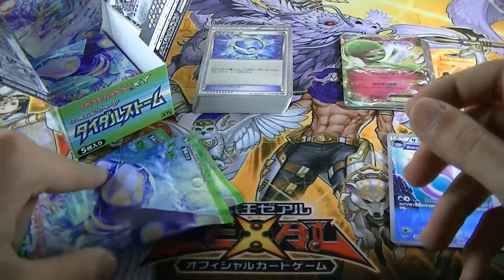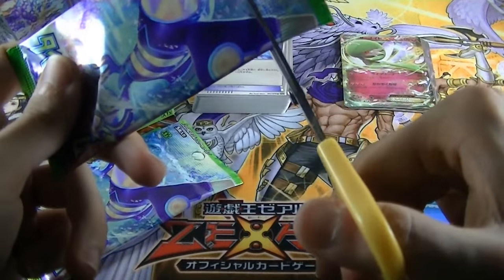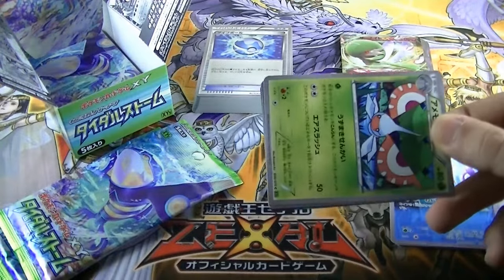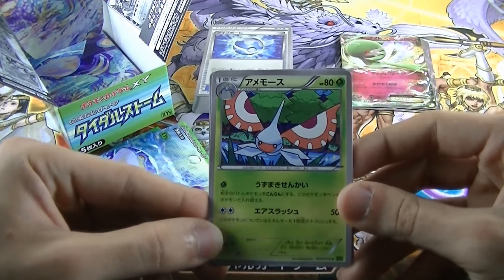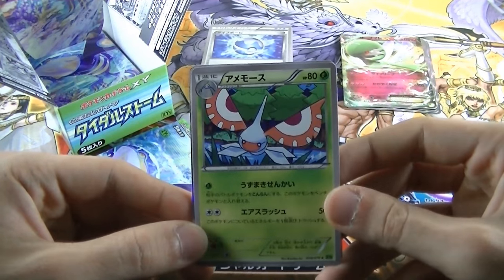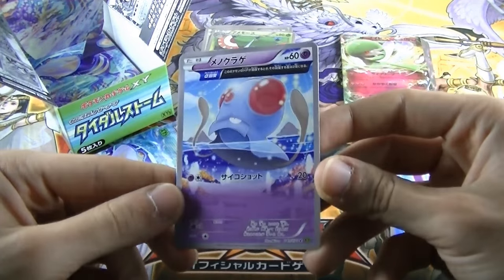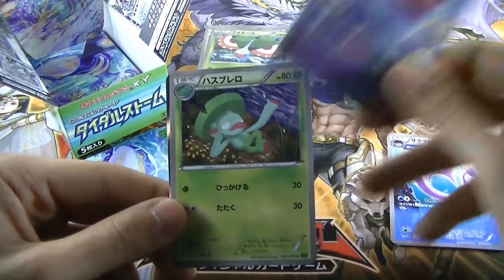Pack number one, Tidal Storm X and Y 5! We got two EX's, so there's a third card which we're missing which could be an EX, a full art super rare, or even an ultra rare. We begin with this nice card which is an AMEMOSU — which we were missing! Then we have a half art ancient trait, MENO KURA AGE!